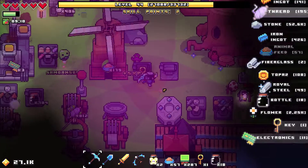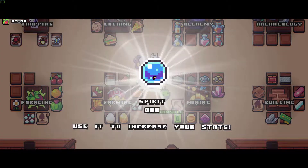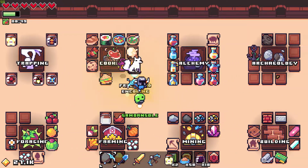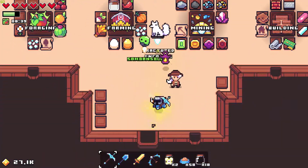Right after that, we're going to go get another piece of land and see what's out there. We got a spirit orb — let's go ahead and use it. We want some more life — six hearts. Alchemy we're still waiting on. Archaeology is going to take a while. So it looks like forging and alchemy are going to be our next two.